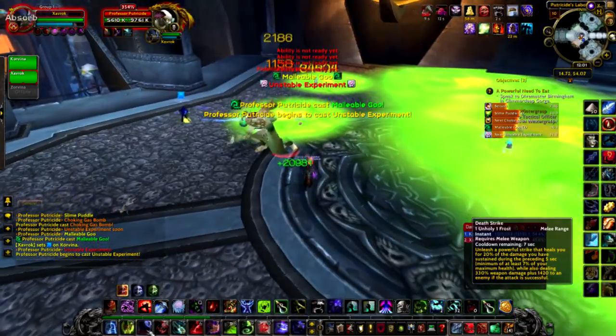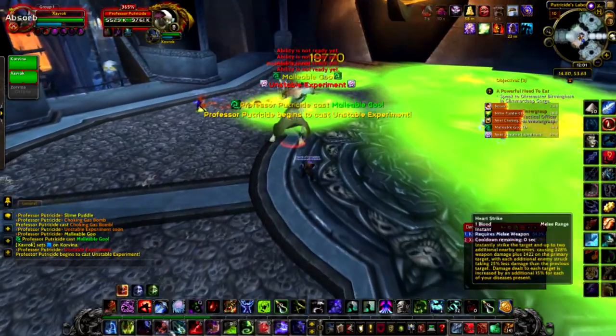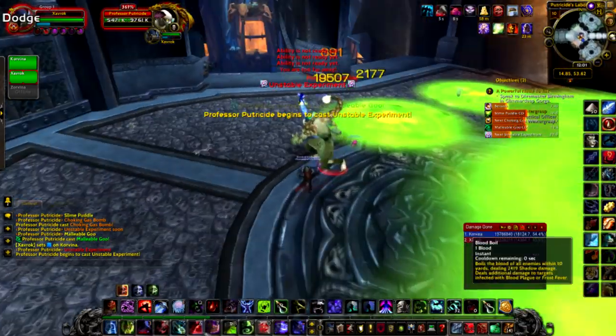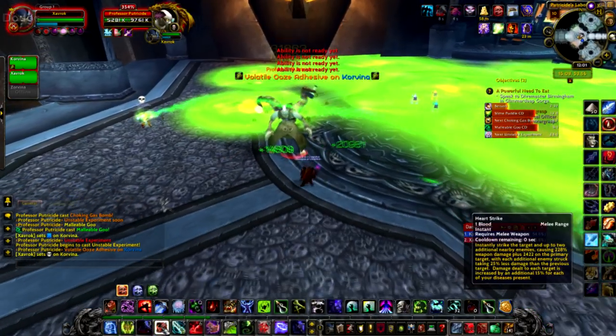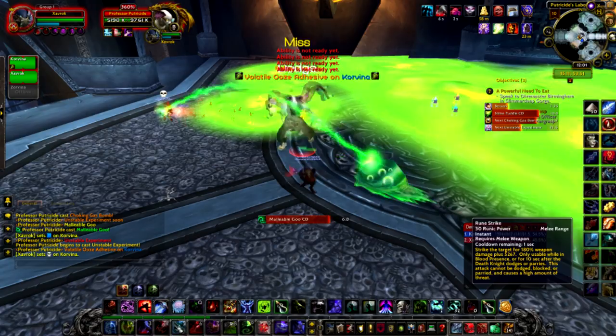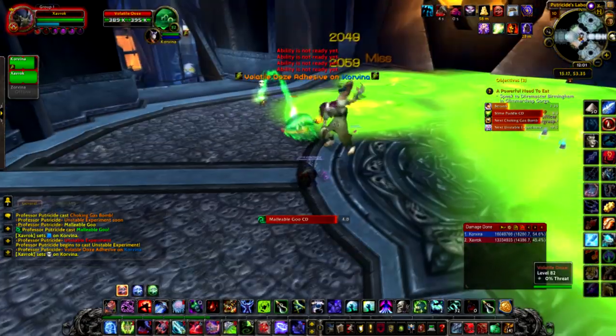He also drops little choking gas bombs that you want to stay away from. They cause a fair amount of damage and also reduce your chance to hit by 75%, so you want to avoid them as best as you can.